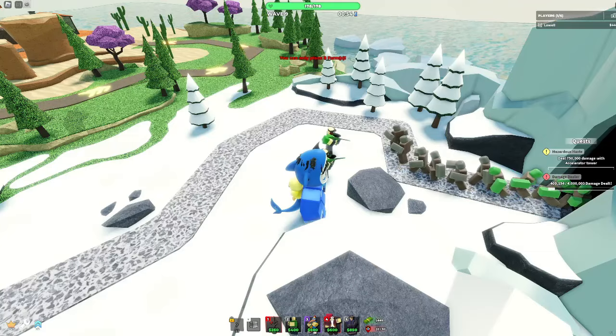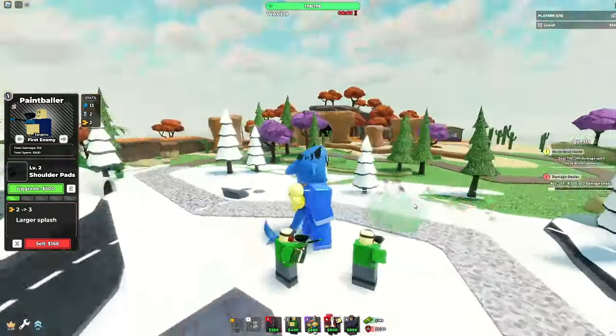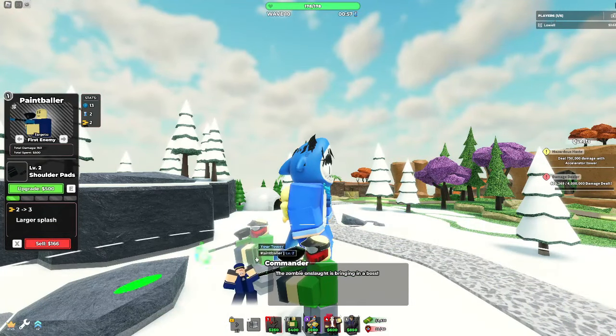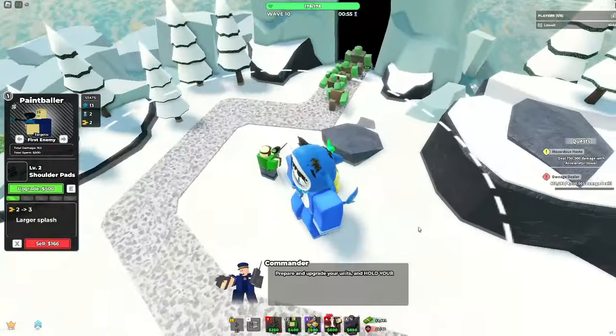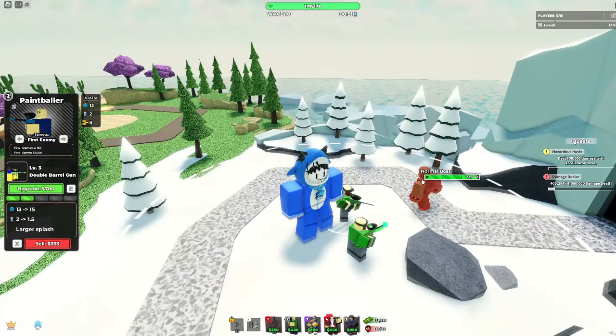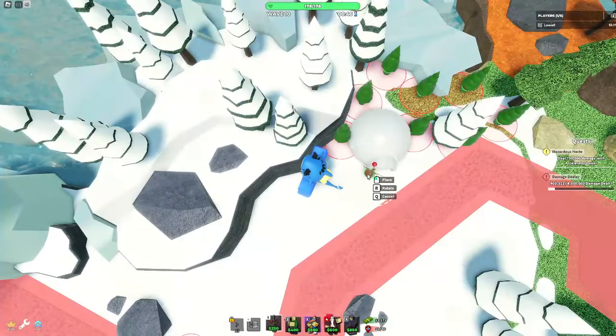Why don't I think things through? Someone help. They're not the fastest, but they are handling it. Next is the shoulder pads upgrade, which you can see there — it gives shoulder pads, ups the damage, and gives a larger splash. You guys should at least kind of know how Paintballer works — it's always been in the game.